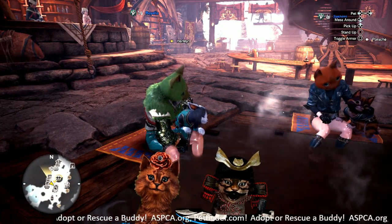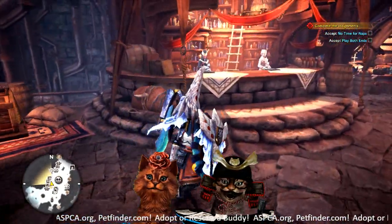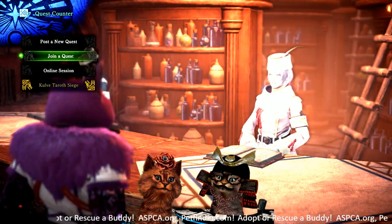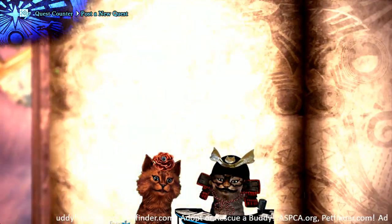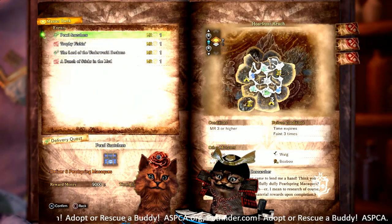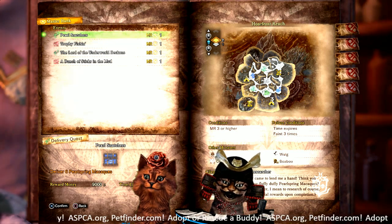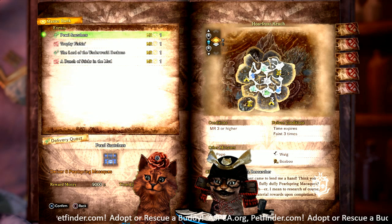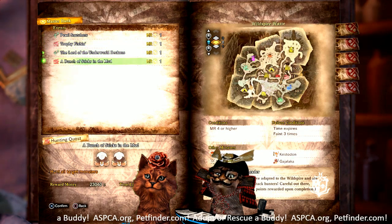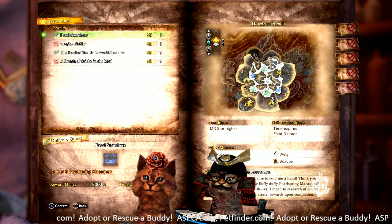So we're just kind of here hanging out with the kitties real quick. We have four brand new event quests right now. And the first one we are going to cover is the first one available. It is called Pearl Snatchers. This one is Master Rank 3 or higher, but for right now they've actually reduced this — it's like a special event going on because the game has just come out. You can do all four of the new ones at just Master Rank 1.